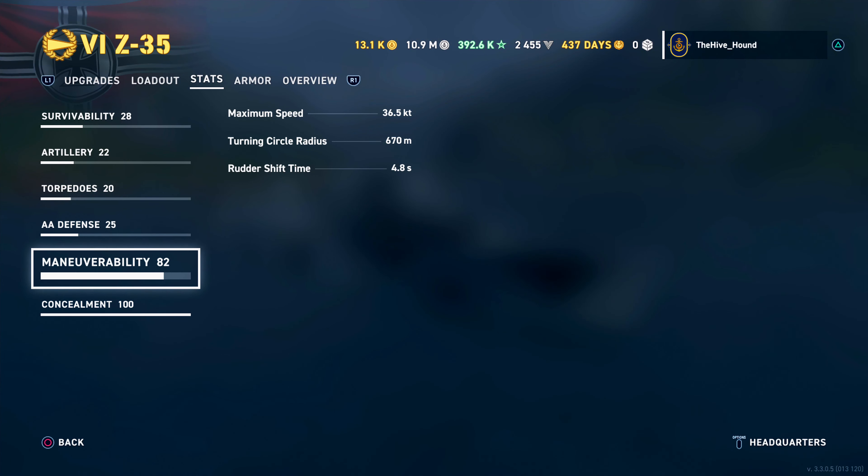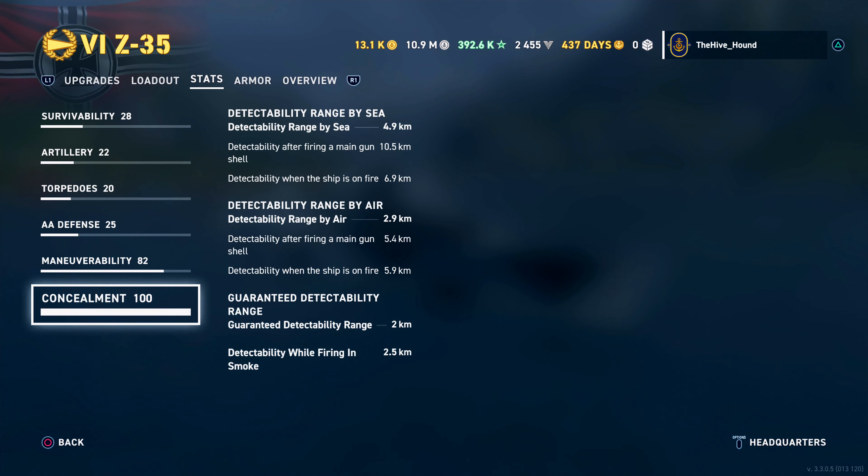For maneuverability, they're all pretty much the same. The Z-35 does 36.5 knots, the Z-39 does 36, and the MAS does 37 — all within a knot of each other. Rudder shift time: the MAS is slightly better at 4.6 seconds, the Z-35 is 4.8, and the Z-39 is 5 seconds. For concealment, the Z-35 just edges out the others at 4.9km surface detectability range versus 5km for both the Z-39 and MAS.